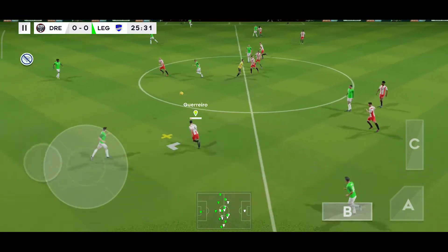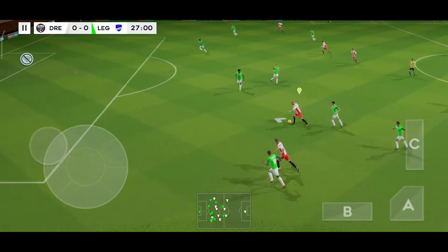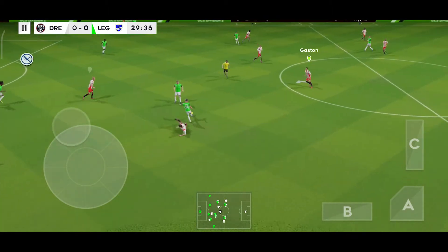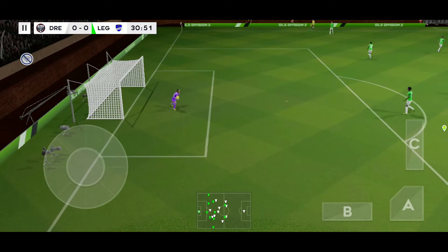Headed on. Distributes the play. Look at that showboating! Quality defending there. It's Perez — he slid for the ball. Tries from distance. That'll be the goalkeeper's ball then.